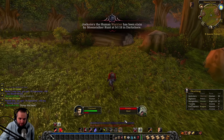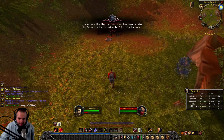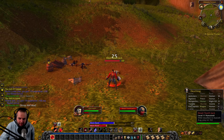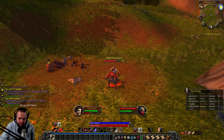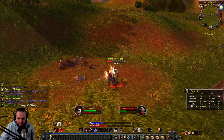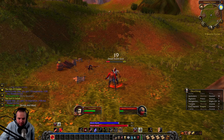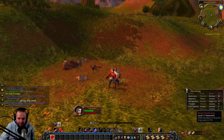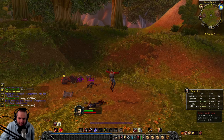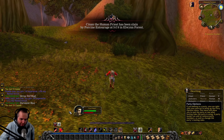Little level 10 murloc lurker over there. He parried us. Oh, we're in defensive stance — no wonder we haven't been getting Revenge. Maybe we should go defensive stance and see what it's like. Lost all our rage there, but at least we'll get Revenge more. That's why it wasn't working — gotta be in defensive stance if you want to use Revenge. It's been a while since I played warrior.